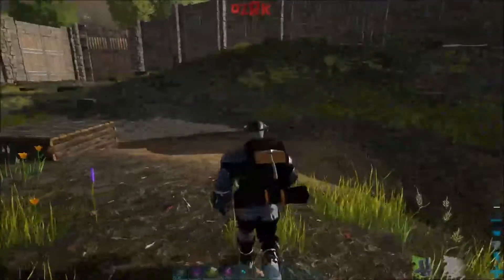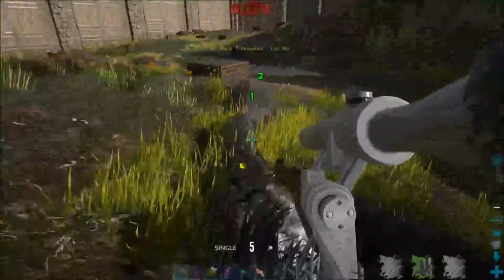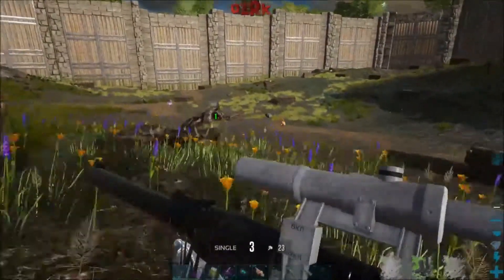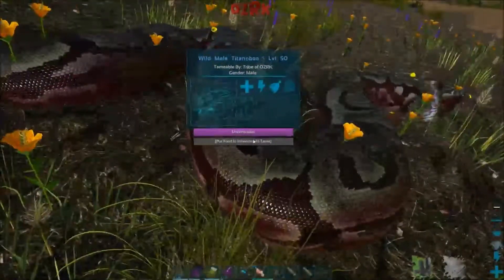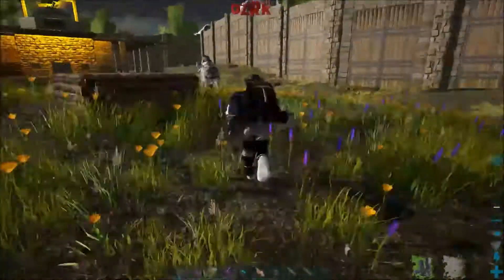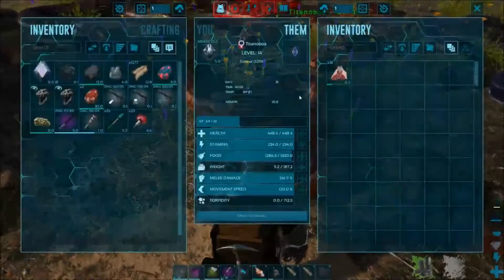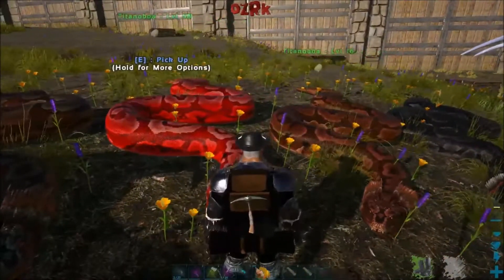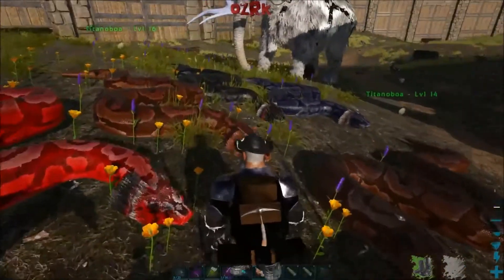It's the same size, though. Alright, so I tested it to see if this Titanboa egg would actually work. This is a higher level, for sure. I wonder if the level is random, or if it has something to do with the level of the one that dropped it? I don't really know who dropped this egg. I have no idea which Titanboa actually dropped that egg. This one is a level 14.